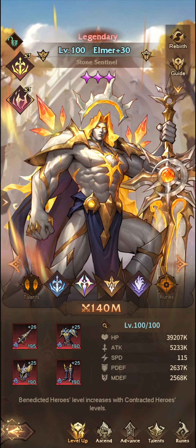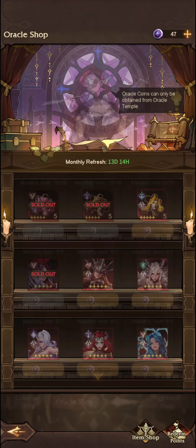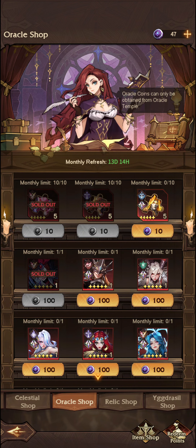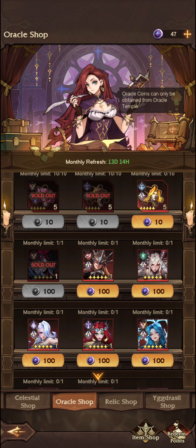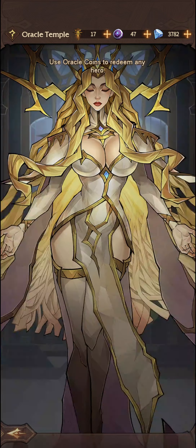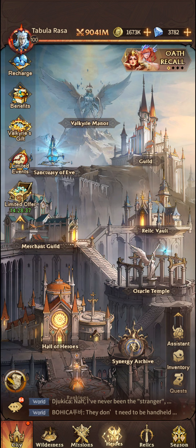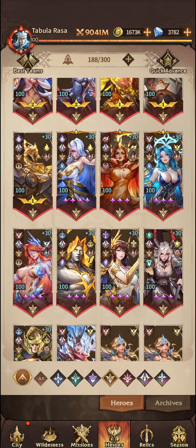Elmer is the next on the list — a very, very strong unit and I would suggest picking up a copy or two via the Oracle Shop. I haven't bought him this month because there are other units I needed to prioritise: my third copy of Althea, third copy of Gloria, and first copy of Ariana — all very impactful units. But Elmer, I've already got him up to 8 stars so I don't need to go higher. He is not available anywhere else within the game that I'm aware of. Very impactful — I would suggest getting two copies of him as quickly as you possibly can.